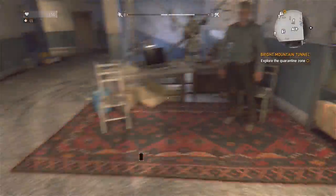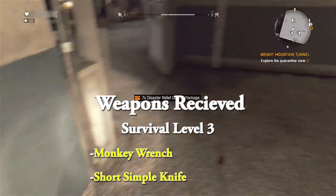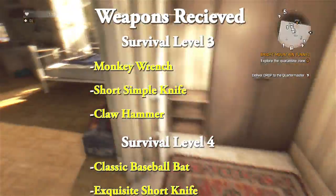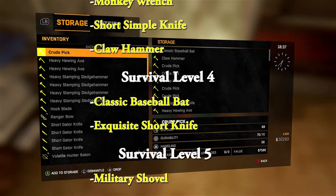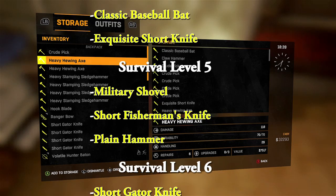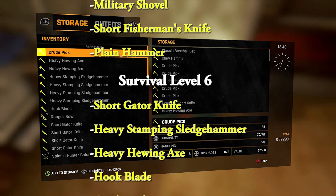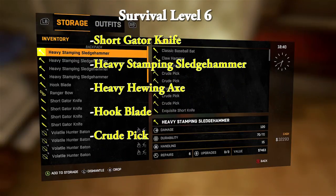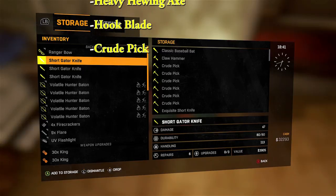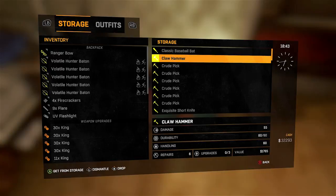Weapons received by survival level: at level three — monkey wrench, short simple knife, and claw hammer. Level four — classic baseball bat and exquisite short knife. Level five — military shovel, short fisherman's knife, and plane hammer. Level six — short gator knife, heavy stamping sledgehammer, heavy hewing axe, hook blade, and crew pick.